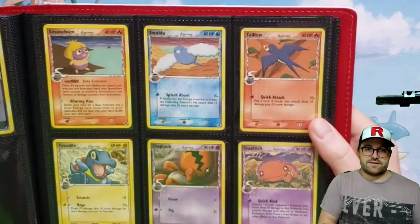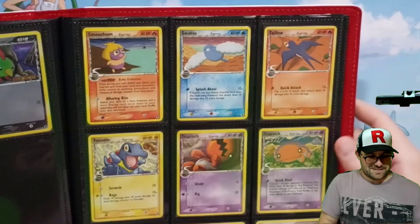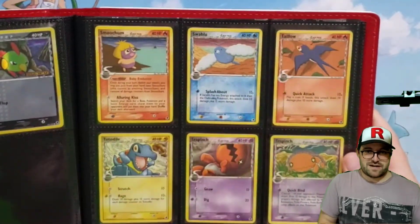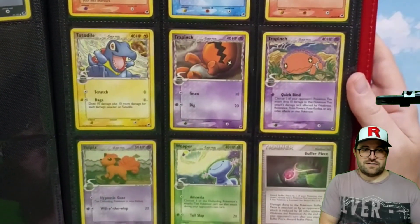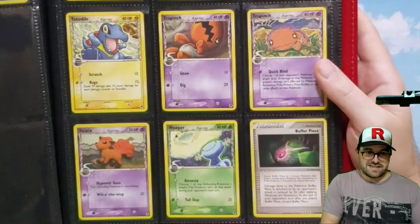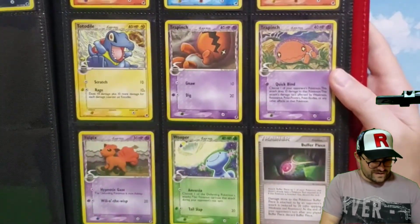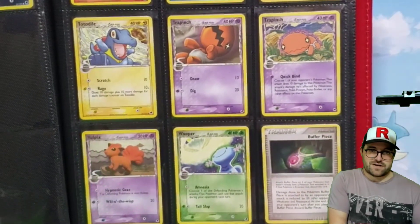We got our Tauros as a fire type. Poor little Smoochum here — it looks like she got left behind on the beach. Totodile looking spry as an electric type. We got our Vulpix standing there, hopefully not jumping off that cliff.